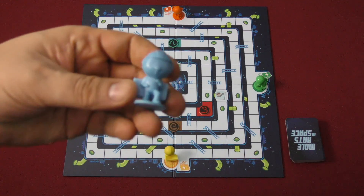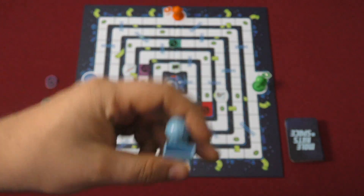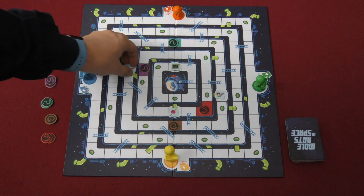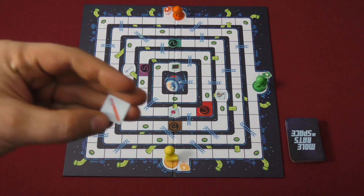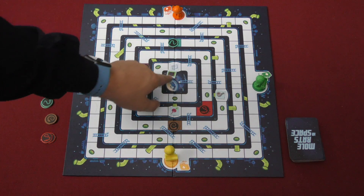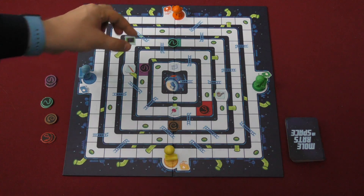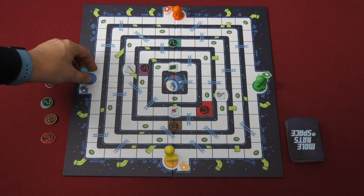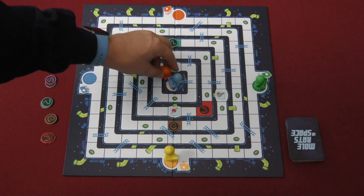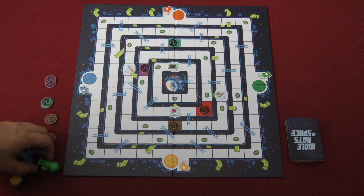On the board, each player is going to have a mole rat of their color. These are little plastic figures with a basket in the back, which is important because they're picking up pieces of equipment: a toothbrush, a bead, duct tape, and some sort of video game type thing. You need to get these four pieces of equipment and get all of them to the spaceship in the middle.